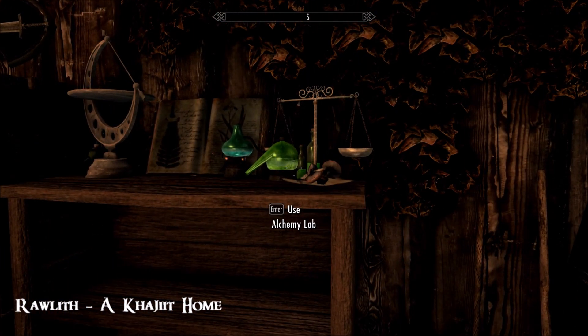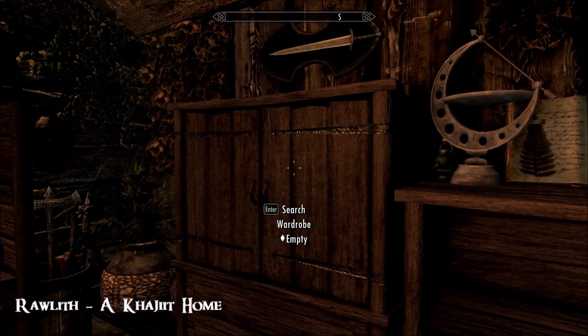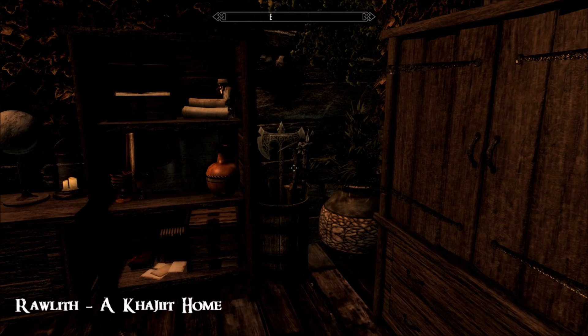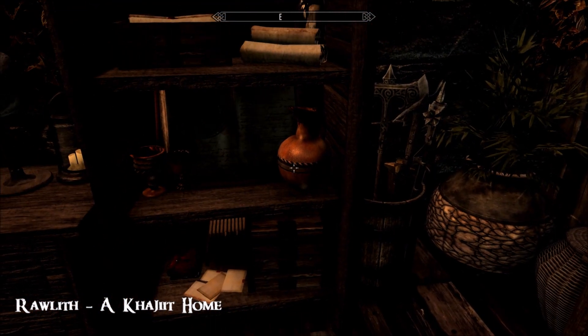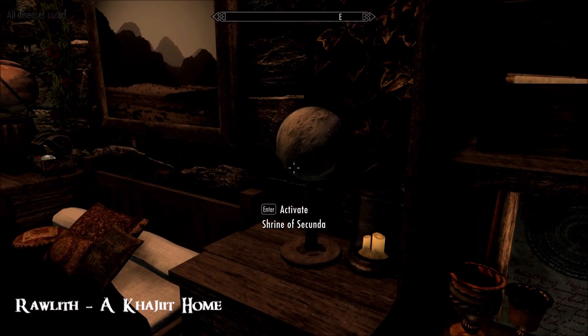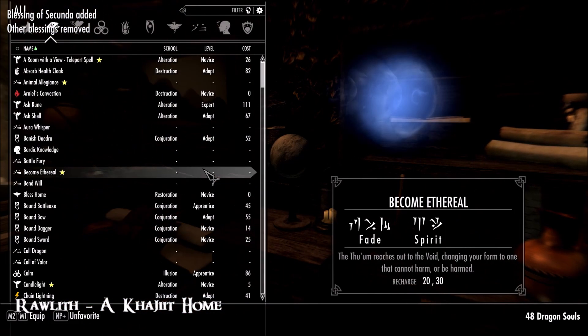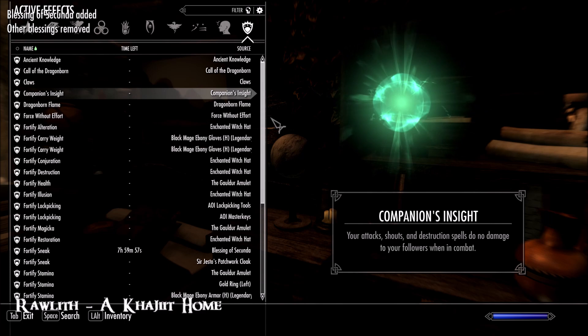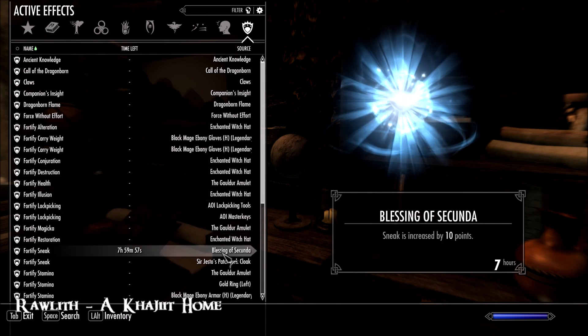Here's your alchemy lab in an unusual place - I like it. More bookshelves. Weapon barrel. Really nice looking decoration, don't you think? Shrine of Secunda - no idea what that one does, let's have a look. Blessing of Secunda - oh, Fortify Sneak. Cool.